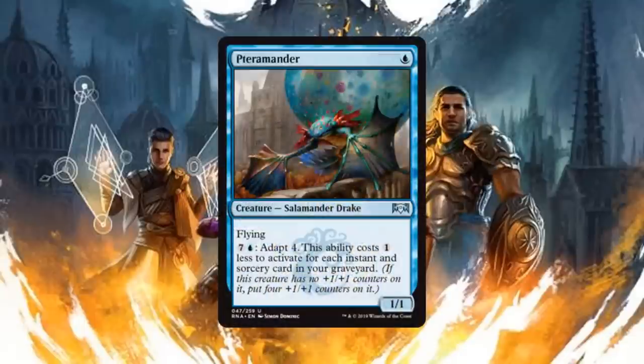Next up we have the Terramander, a 1/1 Salamander Drake for one blue mana with flying and adapt four for seven generic and one blue mana. The fact that it's a 1/1 with flying for one already makes this card playable. Adapt four turning it into a 5/5 flyer is just gross. What's even better is it can become cheaper with each instant and sorcery in your graveyard. Being limited, you'll probably only knock one or two mana off, but even so, early game 1/1 flyer is great and this should be an auto include.